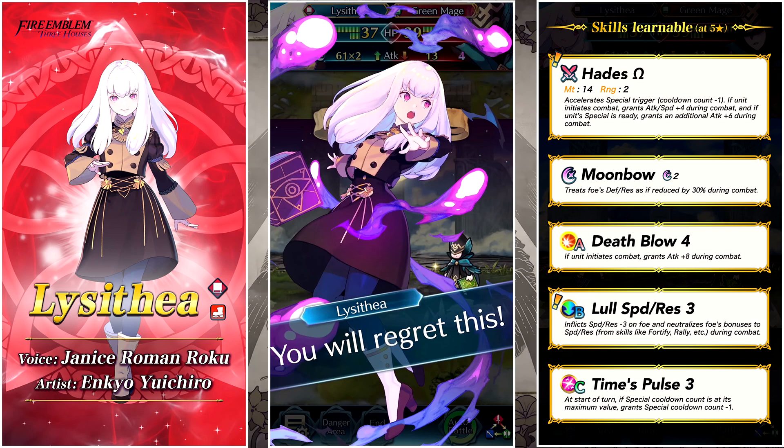It's a pretty solid ranged weapon with special cooldown count -1. She has Moonbow as her special, which is a good option. Death Blow 4 in her A slot confirms she's going all-in on nuking — which is how she played in Three Houses, primarily just destroying everything with dark magic. In her B slot she's got Lull Speed and Res 3, which is a brand new Lull skill.